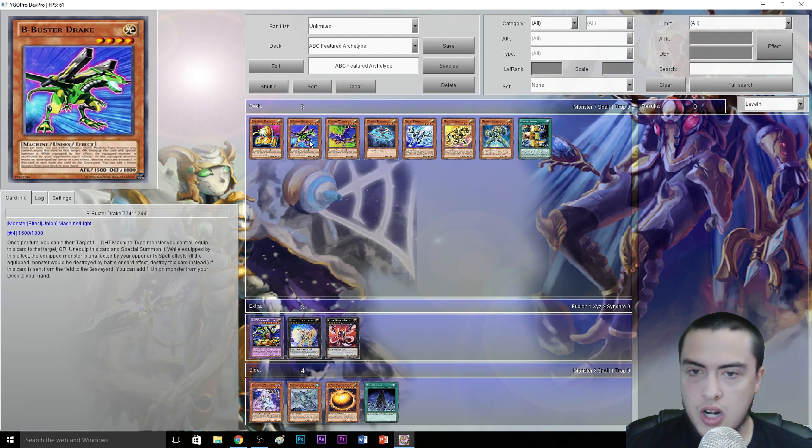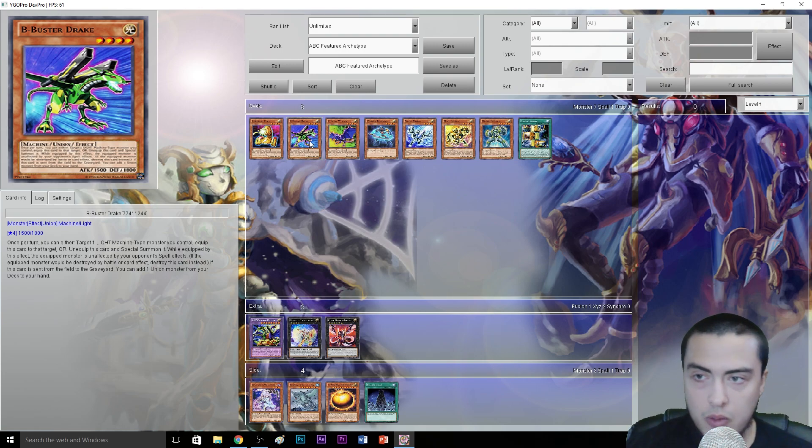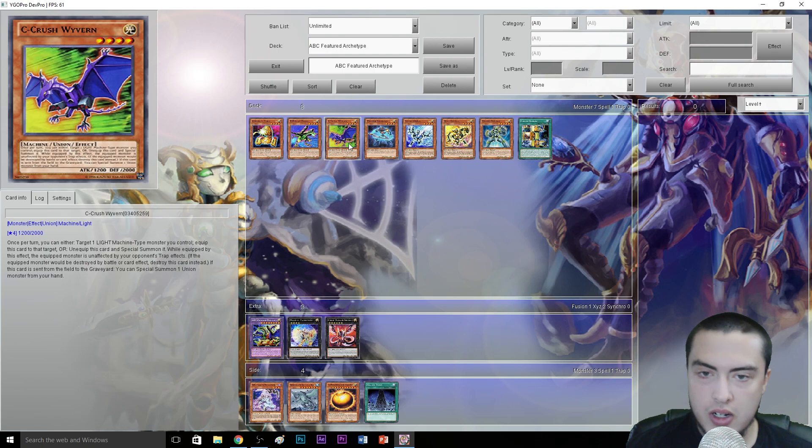B - Buster Drake has 1,500 attack and 1,800 defense — a pretty solid stat lineup. Once per turn, you can target one Light Machine-type monster you control, equip this card to that target, or unequip this card and Special Summon it. While equipped by this effect, the equipped monster is unaffected by your opponent's spell effects. If the equipped monster would be destroyed by battle or card effect, destroy this card instead. If this card is sent from the field to the graveyard, you can add one union monster from your deck to your hand. So you can search any of them — you can even search a copy of B Drake off B Drake, which is really cool.